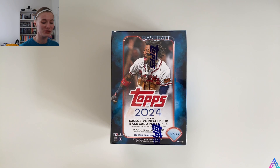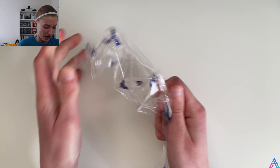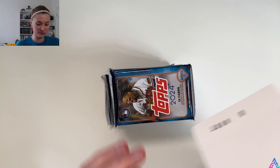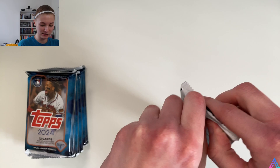We have the blaster box, and then I do have a Topps Heritage hobby box on its way. It should be here literally any day now, so look for that video coming up hopefully very, very soon. Without further ado, let's get right into it — our first blaster box of 2024. I am still looking for Mr. Eli De La Cruz. I have yet to pull his base rookie card, but I'll happily take that in one of the blaster-specific holiday parallels. We get seven packs per blaster and 12 cards per pack.